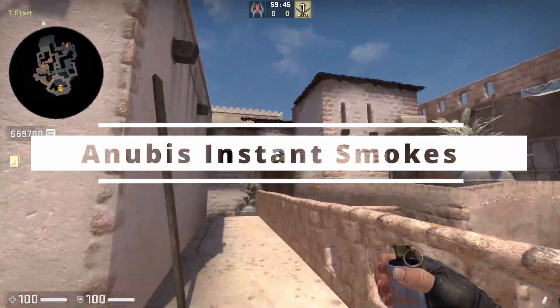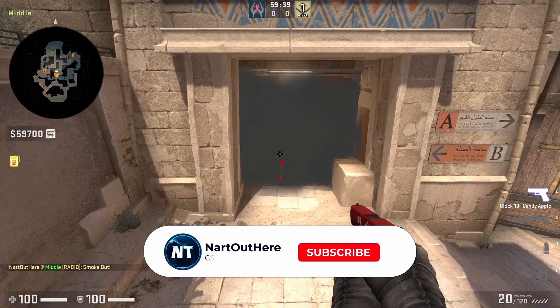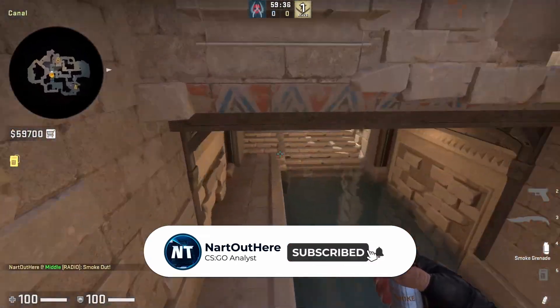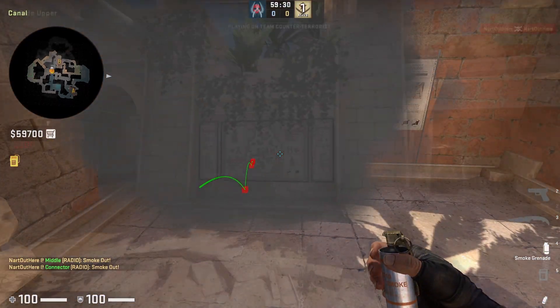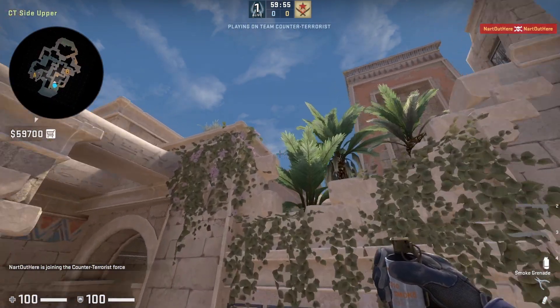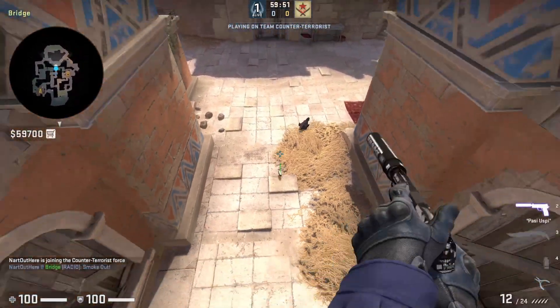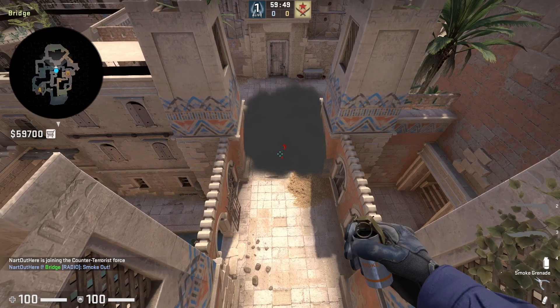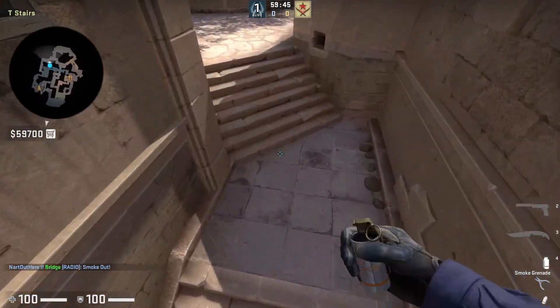Nerd out here showing Anubis instant smokes on the T and CT side. For the T side I'll show off how to smoke off mid house and B connector. Credit to JCE, Kevin, and Austin for those lineups. On the CT side I'll be showing instant second mid smokes and T stair smokes. Special thanks to Lucid and Mythar for those lineups, and thanks to PuggersNotPuggers for allowing me to use their server.